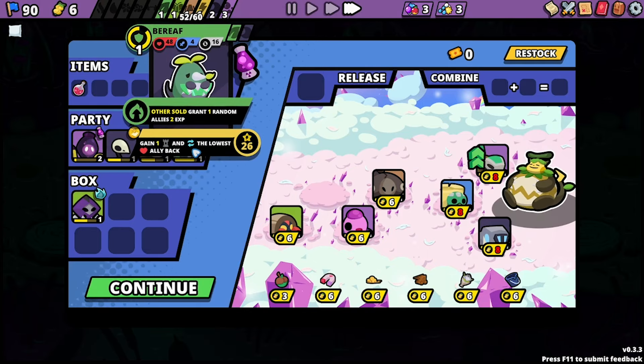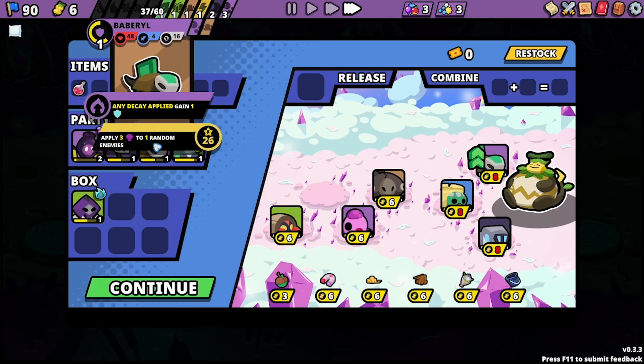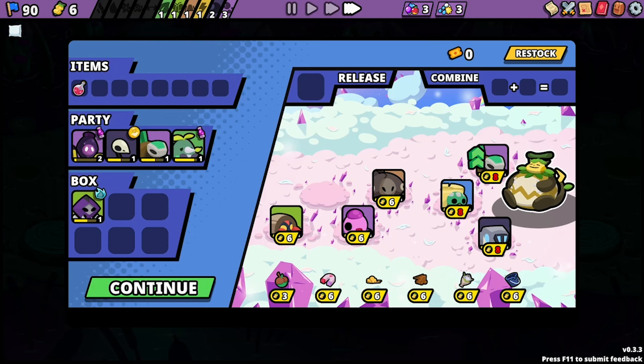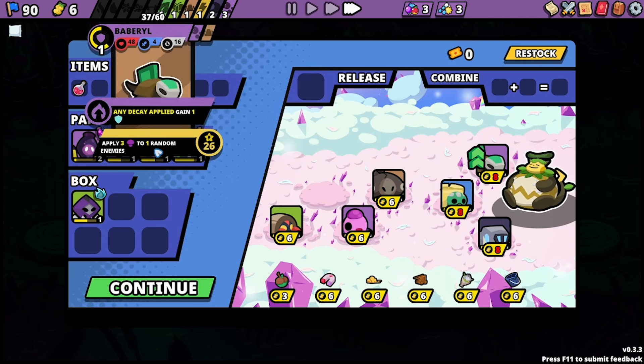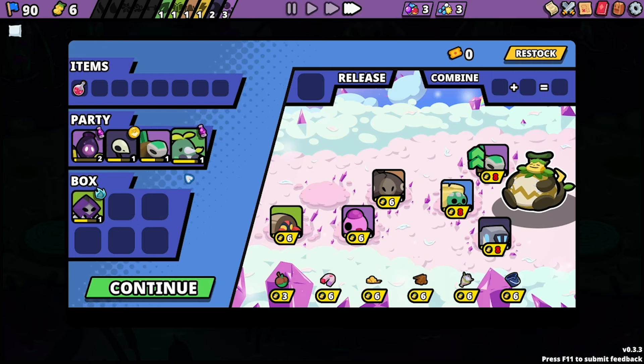Do I want to do this again? Yes, yes I do. Barbarol — how do I evolve you? Barbarol gets evolved with the radioactive gem. But I toss you and then I don't have to do the same thing again.